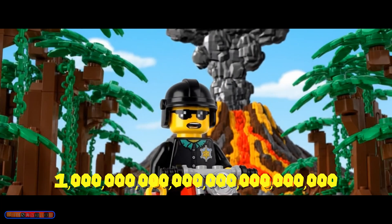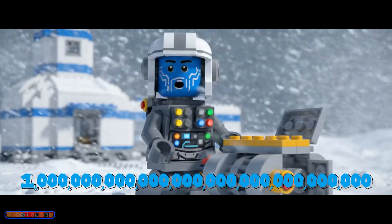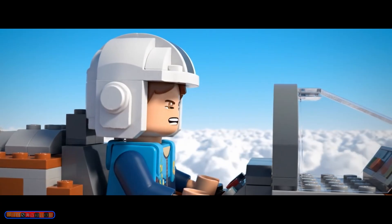A septillion has 24 zeros. A million has 30 zeros. What happens when you multiply them together? It'll be the best number ever!